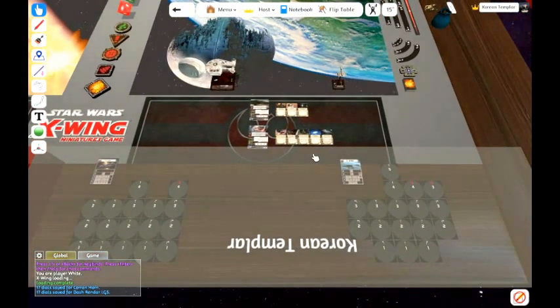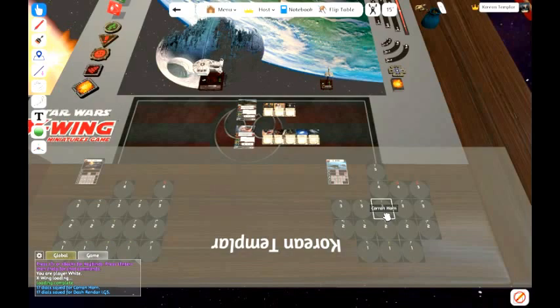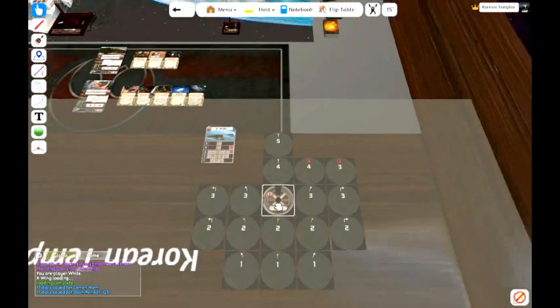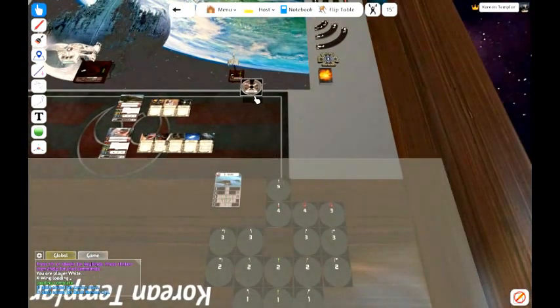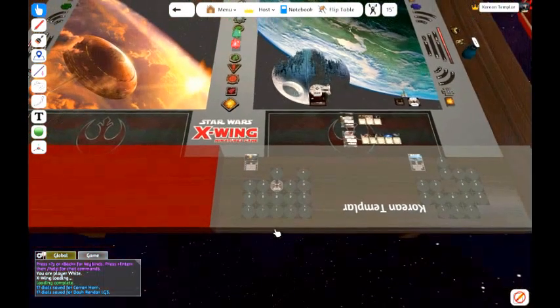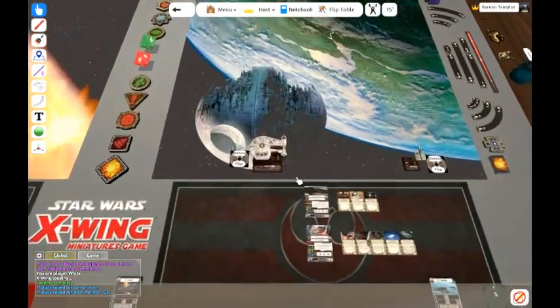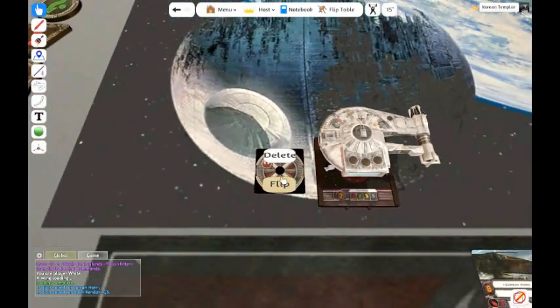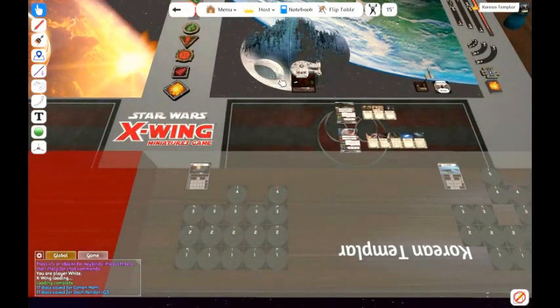Now we are ready to go and we are going to select some moves. I will select a 3 forward for Kornhorn — I am going to flip that over with the F key, pick it up and drop it next to him. And for Dash I will also pick a 3 forward, pick it up and place it next to him. As you can see, there are two buttons that pop up on the dial itself: Delete — if you delete the dial it will go back to its location and you can choose a different move. So I am going to go 2 straight this time instead, and put that next to him.